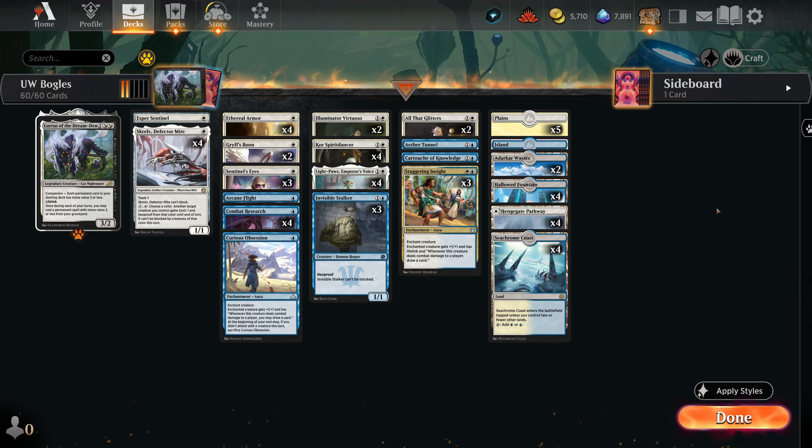We're going to be doing that exact strategy here, where we have a number of already pretty evasive creatures and a deck that generally revolves around pulling aura enchantments from our deck and putting them onto creatures on the battlefield. This results in some pretty big creatures, with auras that help us gain extra cards, regain life, or give creatures the ability to fly over our opponent's defenses — and I say fly specifically because that is generally how we're doing it in this deck.